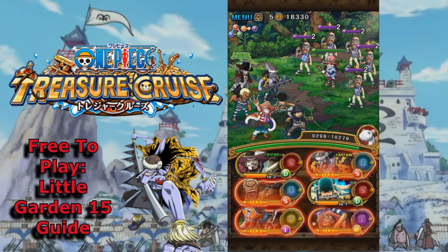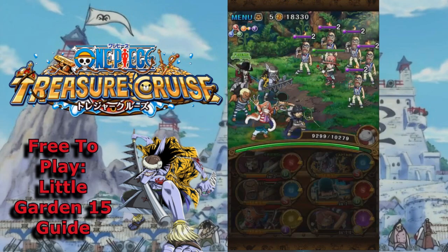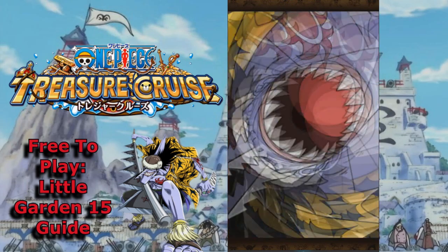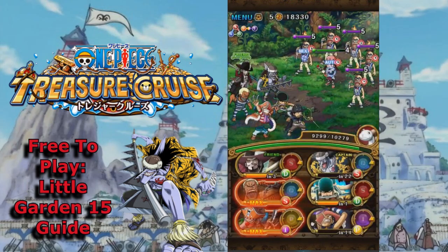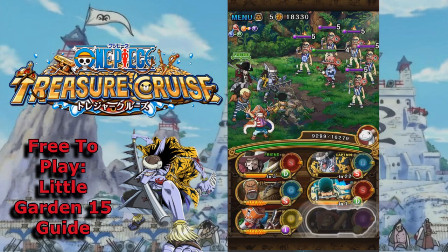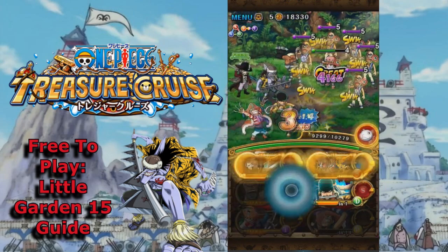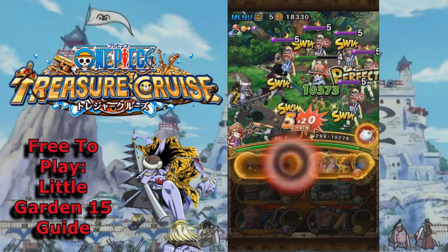Let's start off by using Golden Pound Usopp here. Just try to stall during the level as much as you can — you probably will not take any damage before this room. Then I'm gonna go ahead and use Arlong's special here, just to deal a good amount of damage to this Golden Week. Let's go ahead and attack.